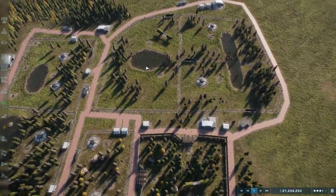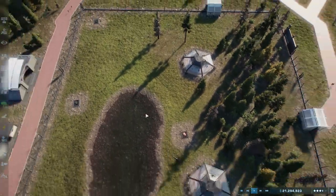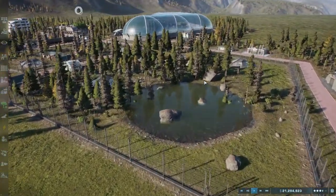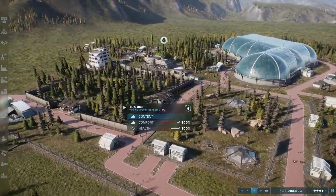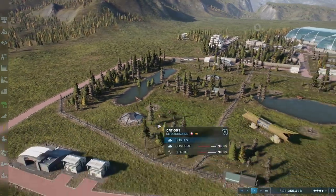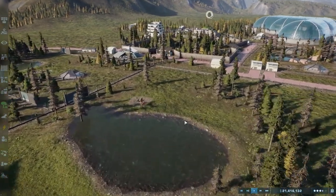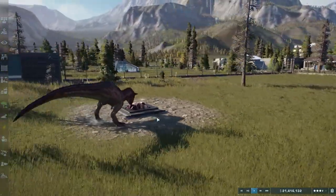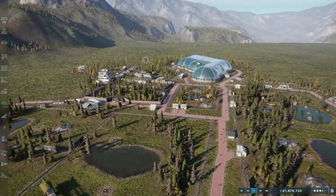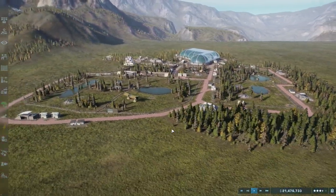We've got three new dinosaurs in play. We've got the Indoraptor, the Indominus Rex, the Velociraptors, the T-Rex, the Allosaurus, the Ceratosaurus, and the Carnotaurus. So our little family is growing up. And we've also got our flying dinosaurs in the Aviary over here, which we're going to be expanding in probably another couple of episodes or so.